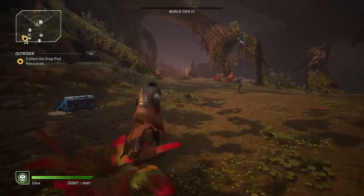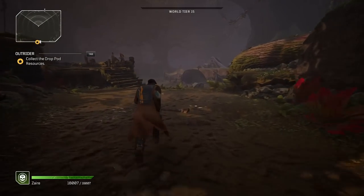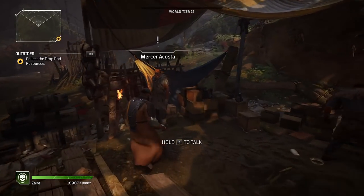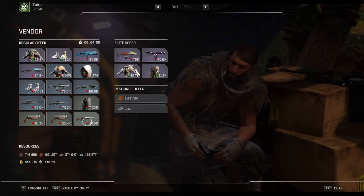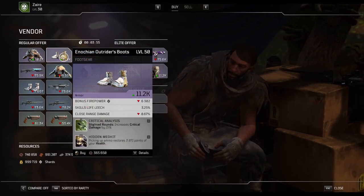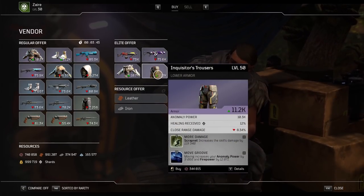The seventh vendor is a bit of a weird one. Some people say you have to complete the Legacy of the Outriders side quest first — that's the one that was bugged before and used to give you 11 legendaries instead of just one. Others say you can just talk to him and he'll sell you goods anyway. I've already completed all side quests on this character, so it's very possible you do need to complete that quest first. Once unlocked, travel to the Forest Enclave — he sells greens, blues, and purples, and his stock changes every hour just like all the other vendors.